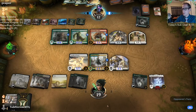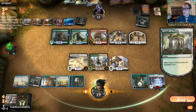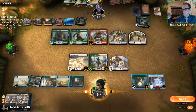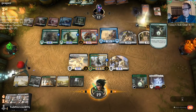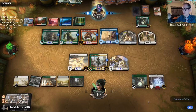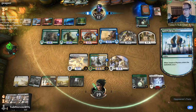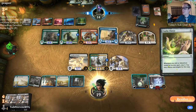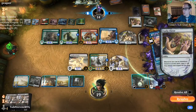Their best draws are something to destroy the Great Henge — we're looking for Cavalier of Dawn or Knight of Autumn. Or an Acclaimed Contender that finds one of those. While Circle of Loyalty and Great Henge are awesome cards, the problem is Brazen Borrower. We don't really need Shadow Spear — we need to be more aggressive. I don't think we can outgrind their deck, especially with Fae of Wishes. We're putting in some Questing Beasts.